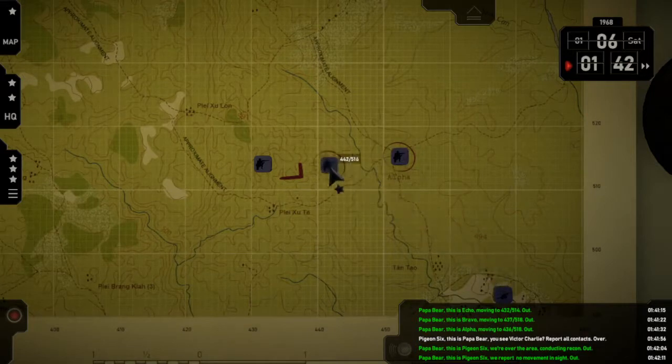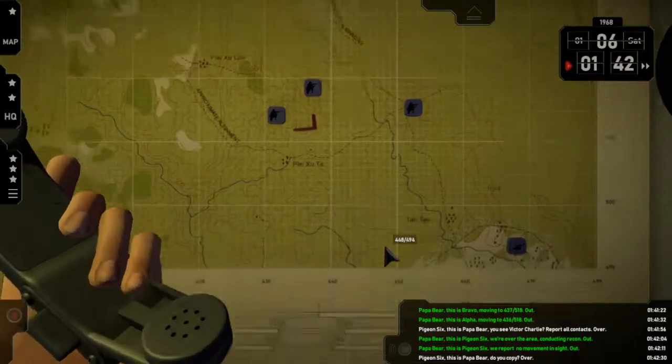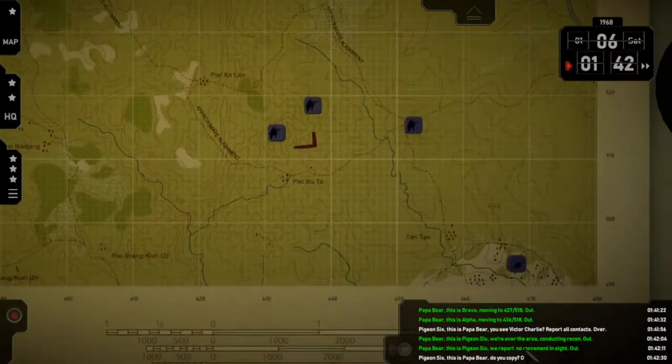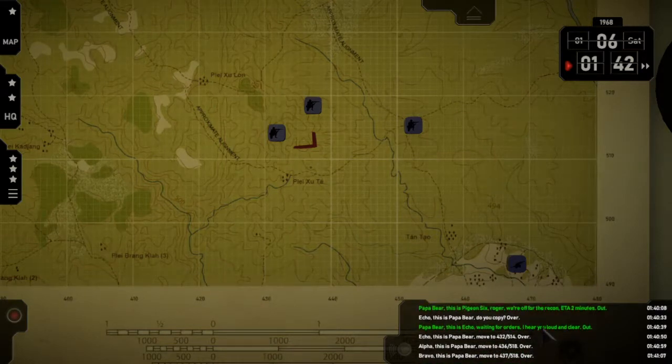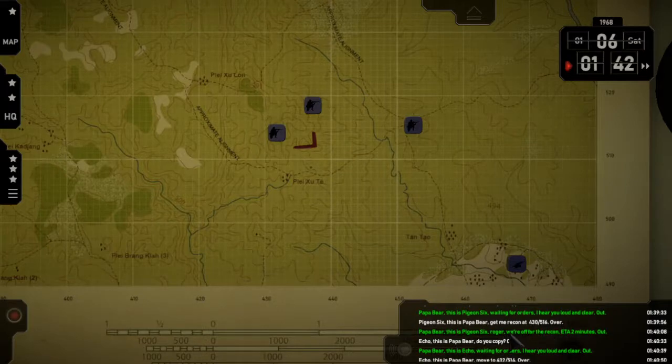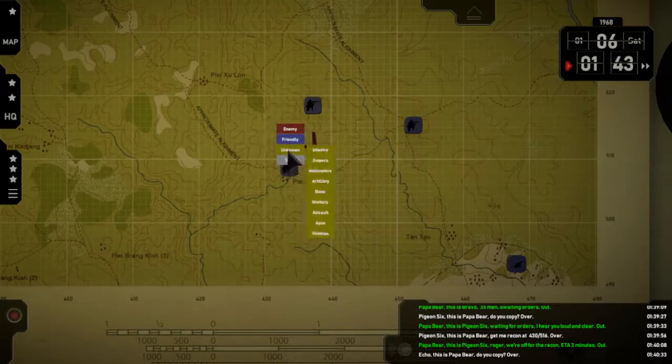Pigeon, this is Papa Bear — do you copy? Over. Papa Bear, this is Pigeon Six — waiting for orders. Let's see where they are. So I'm sending them here. Let's set up an icon here if I can. There's Tools, Text, Distance, Area, Unknown, Friendly.